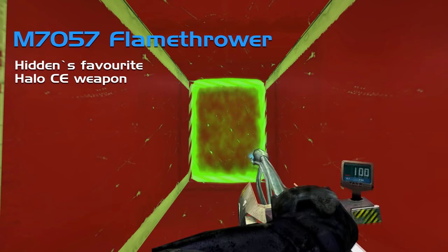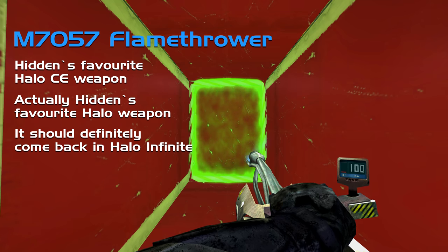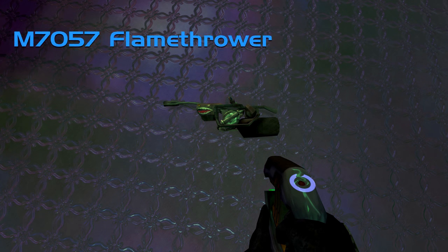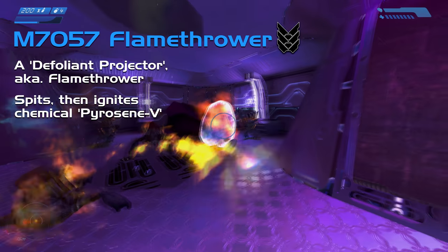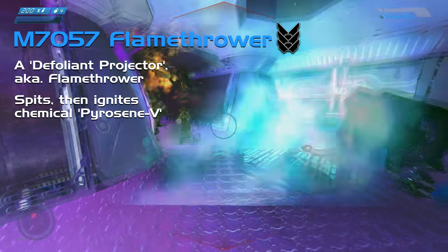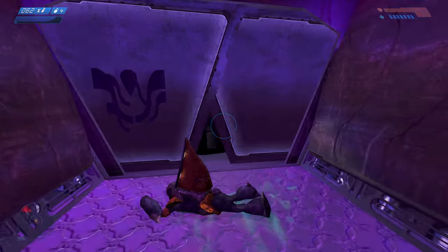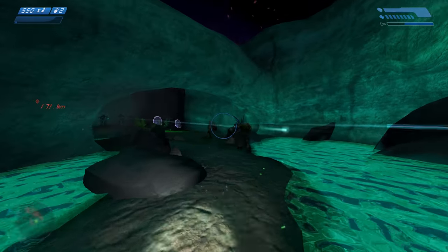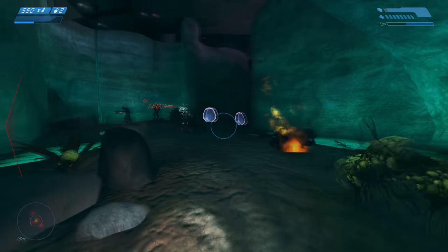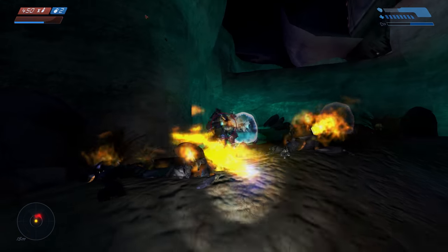The M7057 Flamethrower is my favourite weapon in Halo CE — quite possibly my favourite Halo weapon full stop. Developed by Misriah, it's a defoliant projector that spits and ignites a stream of volatile semi-liquid adhesive, creating a napalm-like flame that engulfs anything it touches. The flamethrower was only ever in the PC version of Combat Evolved and was never in the campaign — it had to be modded in. Thanks to General KID for getting me the CE map files with a functioning flamethrower in campaign, though there's no view model, which is unfortunate.